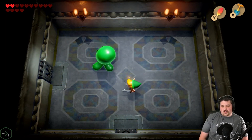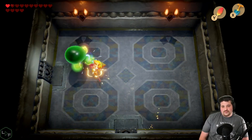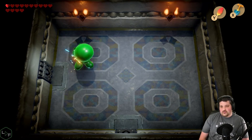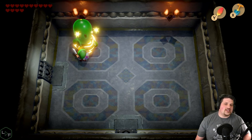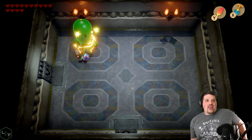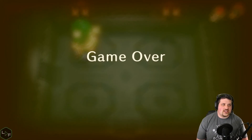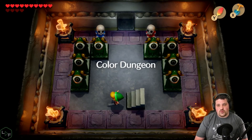This is the color dungeon. And this is the color dungeon — I'm doing it because I'm kind of lost and I'm not sure how to get to the next key item I need, which happens to be a key to get into the seventh dungeon. So I'm doing this hoping that it gives me what I need.